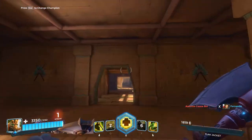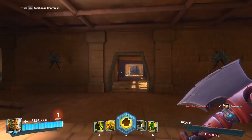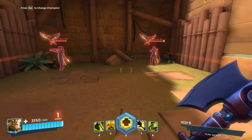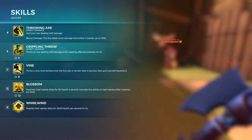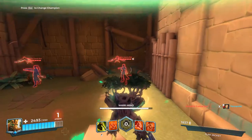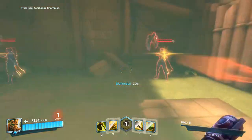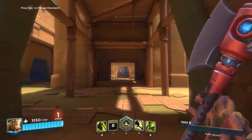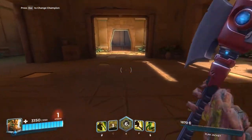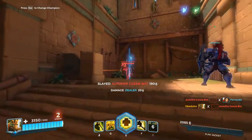The other ability is a vine — press F and you pull yourself toward a surface, but you have to actually hit a wall. If you aim into open air, it does nothing. And finally, the ultimate: 2500 health per second for five seconds — so you're essentially invincible and everyone around you is invincible for five seconds. It's pretty fantastic. I don't usually love healing but I don't mind it in this game.